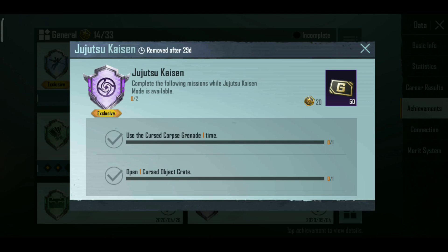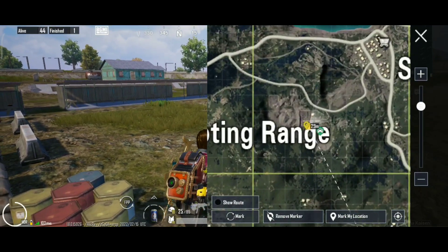We have a monster. There is a monster, and there is a granite, and then there is a crate. There is a treasure crate and it is opened. Now you can see it. First we have this crate. This crate is in the shooting range.